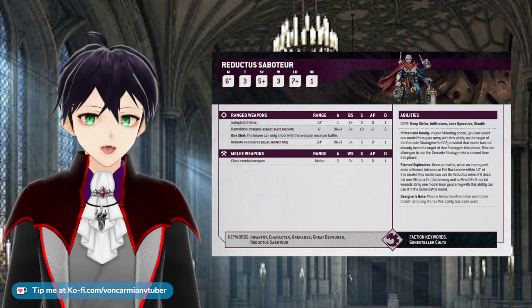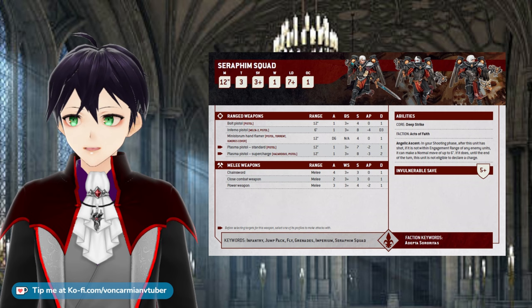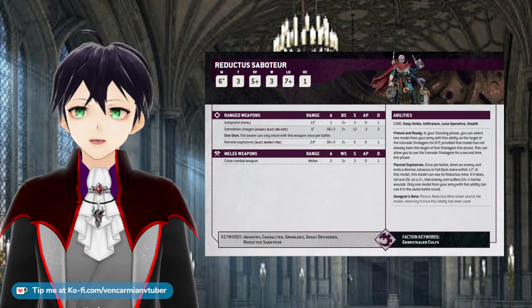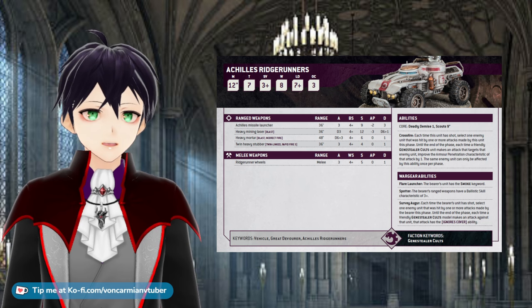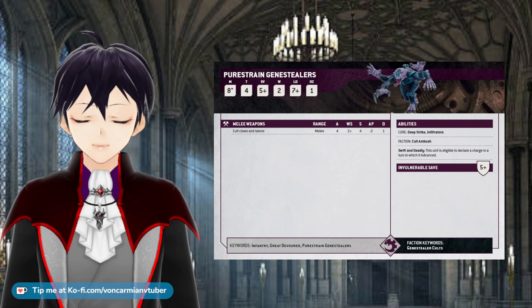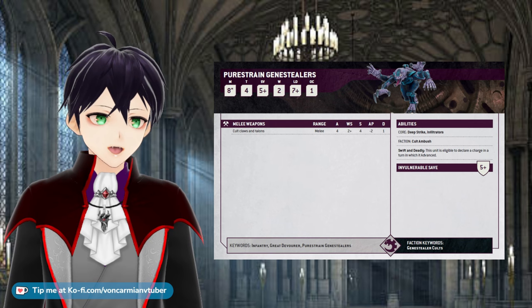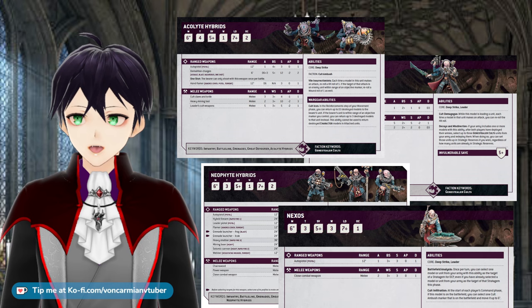One of the Reductus Saboteur's big vulnerabilities is deep striking enemies. Her planted bomb doesn't activate against reserves arriving within 12 inches of her. But if the enemy wants to drop a deep striking unit on her — spending a lot of points to kill one 50-ish point model — that's a win for us. Deep striking units with guns tend to cost a lot of points. I usually deploy the Saboteur first to screen any enemy infiltrators away from me. We already know the Acolytes and Neophytes are going underground, and the smaller squad is going on the home objective. The Ridge Runner will go on the opposite flank to the Saboteur so we can reach two objectives in the first turn for actions and complete secondaries like Assassinate Target. I deploy the Genestealers last so that I can see what the enemy has.